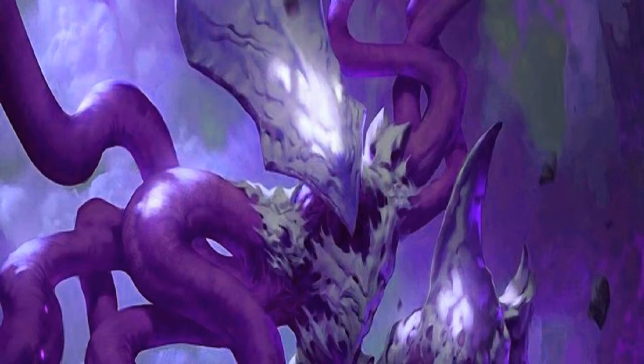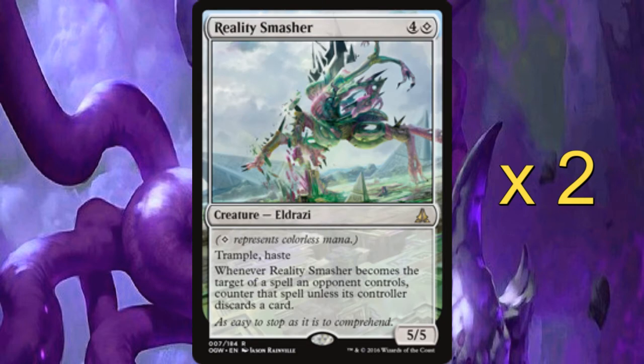We then have Reality Smasher as a two-of. He's a 5/5 with Trample and Haste for four and a colourless. Whenever Reality Smasher becomes the target of a spell an opponent controls, you get to counter it unless that controller discards a card. The benefit of him is he's a big 5/5 with Haste and Trample so he can start smashing in. Generally if you're playing him on curve, you would ideally have gotten Thought-Knot Seer out first and then into a Reality Smasher.